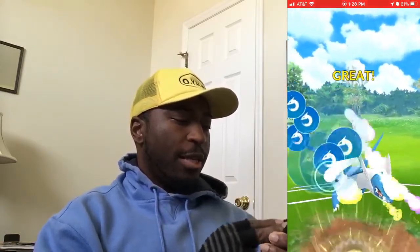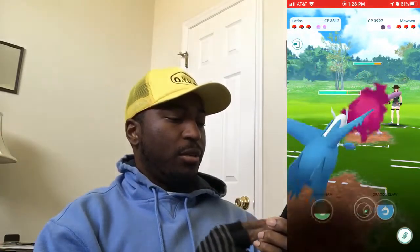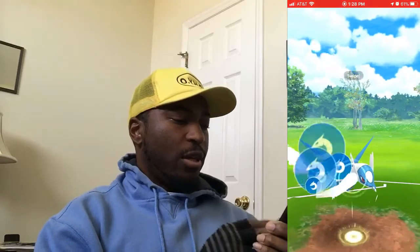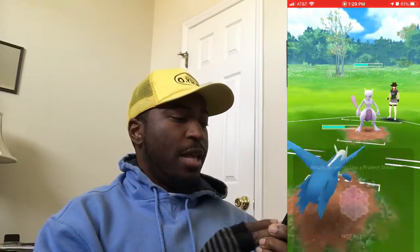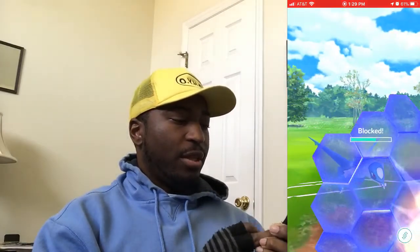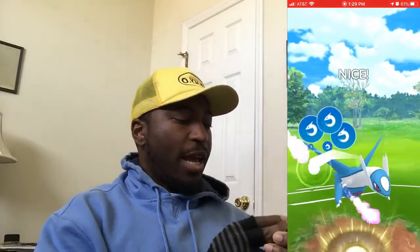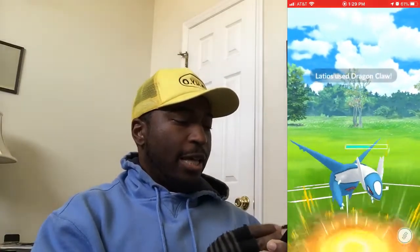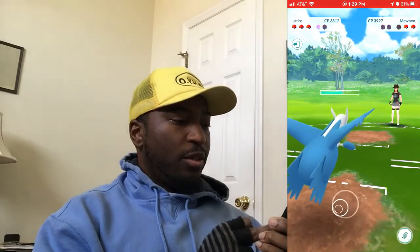They switched out to Mewtwo — I don't like that they were able to switch right before my Latios could do damage. Let's hit it with Dragon Claw again. This is the setup we wanted: use both of their shields as early as possible, then come in and hurt them. Their Mewtwo is not going to do much against me — that Focus Blast is not going to hurt me. I did it, so let's keep it going.